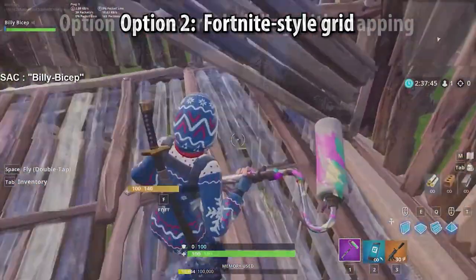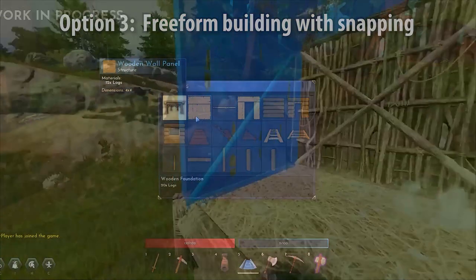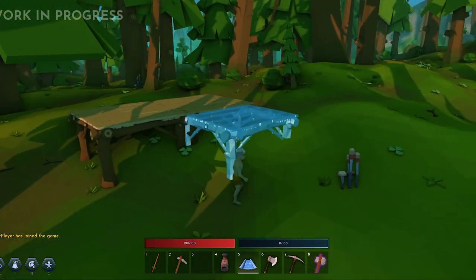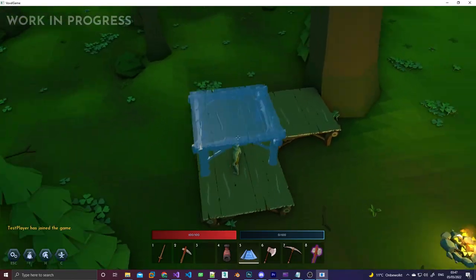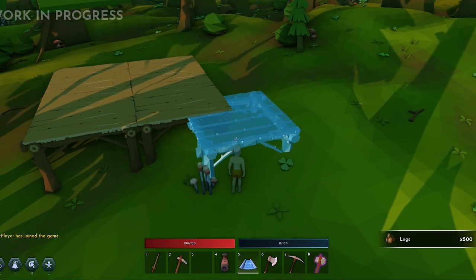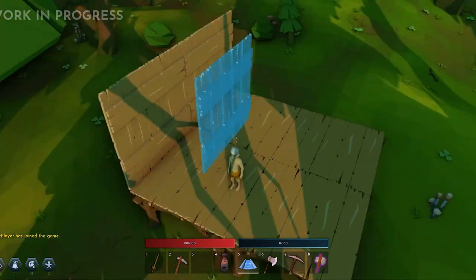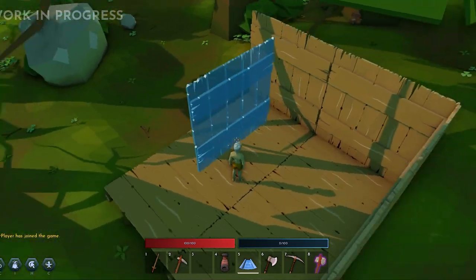So that brings me to the last system and ultimately the one I ended up going for, which is the Valheim/Rust approach. Here you basically have a catalog of structures that you can place. The placement is completely freeform and you can snap different pieces together to create more complex builds. The big advantage of this one is definitely the freedom and customizability. You can even hold down a key to disable snapping so you're absolutely free to place stuff where you want and how you want. The biggest disadvantage is that this is probably the least intuitive system to use. It can sometimes be frustrating when things don't snap the way you want, and this can only really be fixed to a certain degree or by adding more controls, which makes it even harder to use. That is just a compromise I had to make.